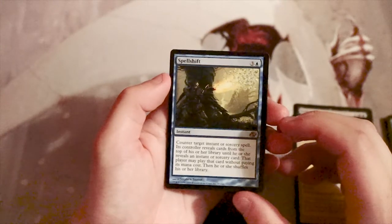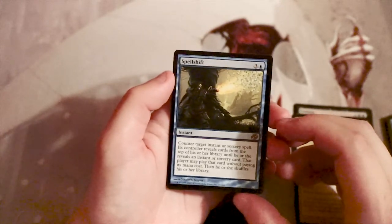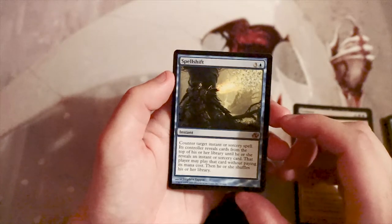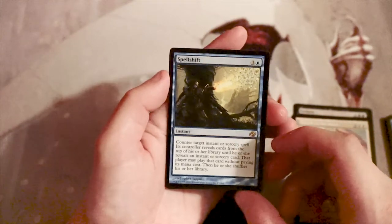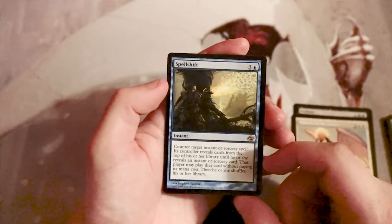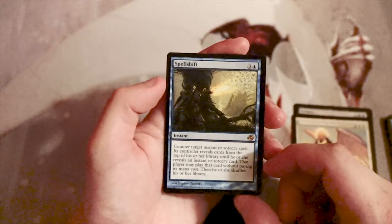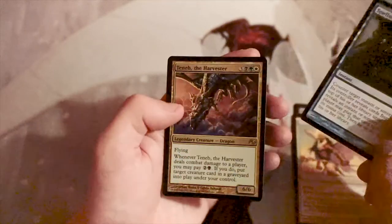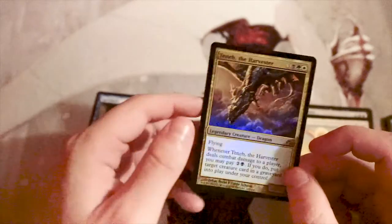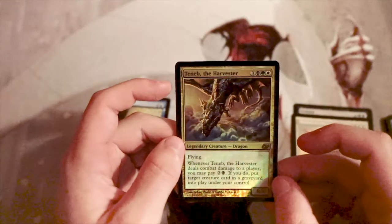Our rare is Spell Shift — three and a blue, instant. Counter target instant or sorcery spell; its controller reveals cards from the top of their library until they reveal an instant or sorcery, may play that card without paying its mana cost, then shuffles. I don't like this card — absolutely terrible in limited.